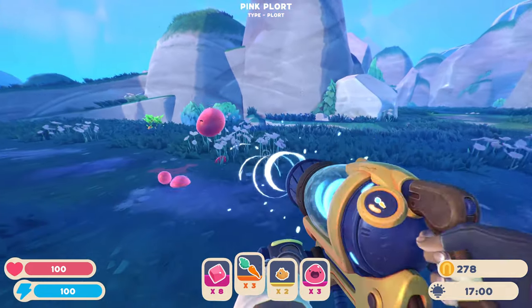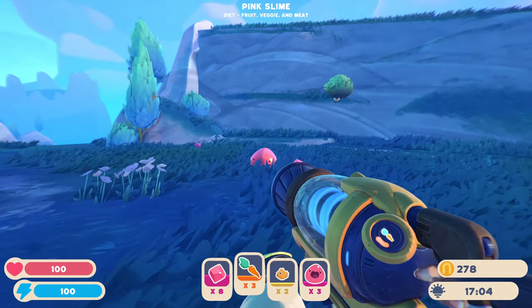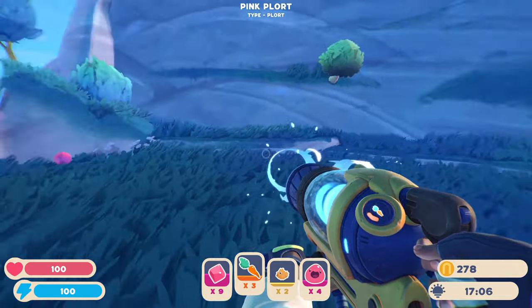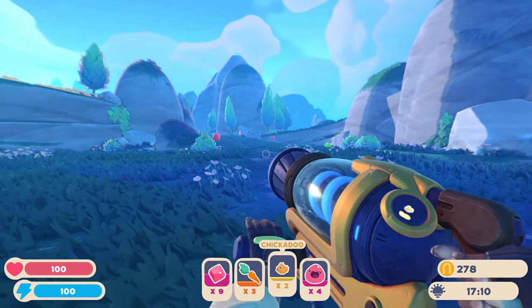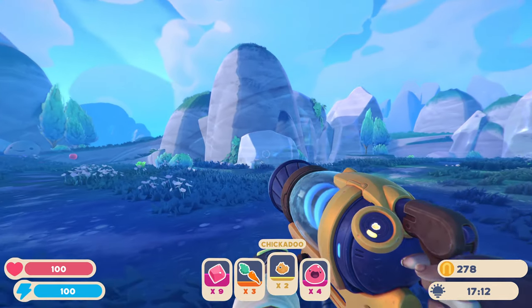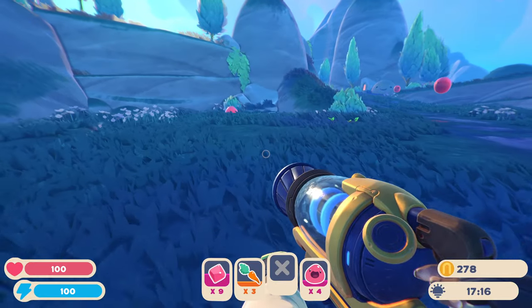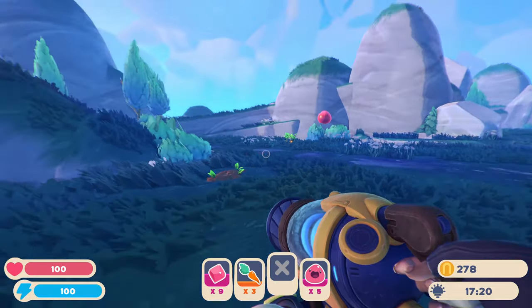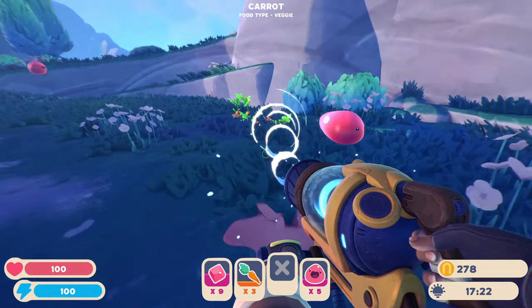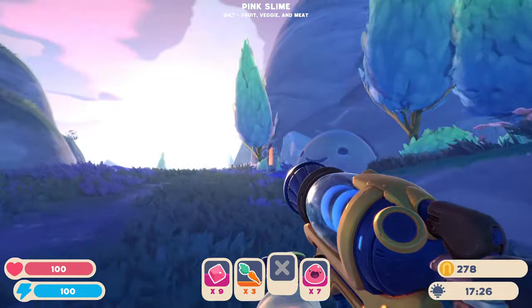This is supposed to be Rainbow Ridge. There's a lot of these things, though — it's crazy. They probably specifically did not give you a tutorial. Get rid of the chickens, I can't feed them anyway. Come with me — you're gonna come with me too. Okay.